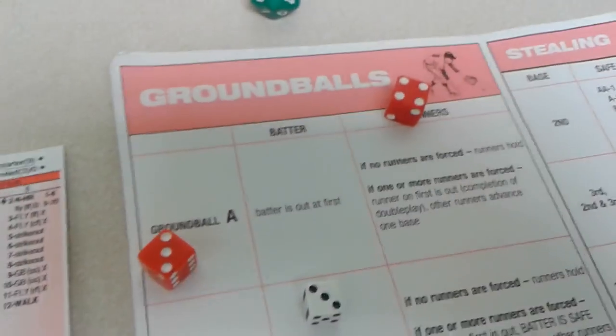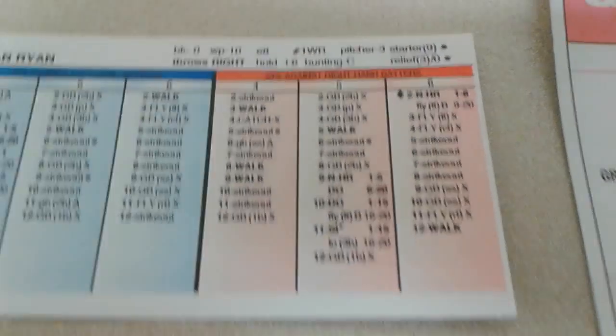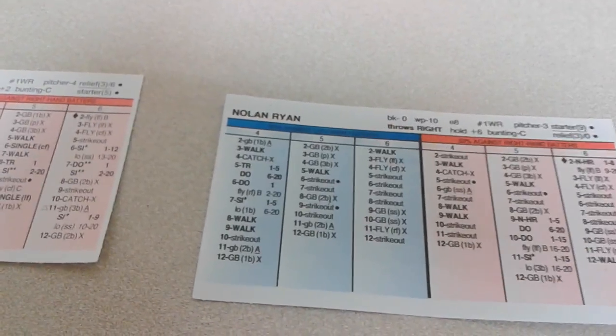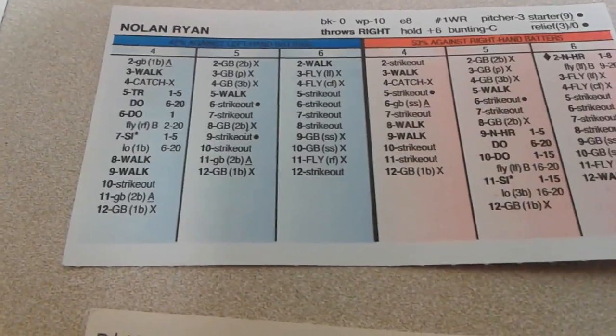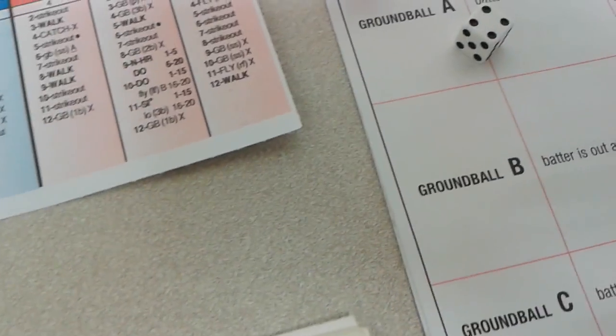Barry Bonds — runners at the corners, one out. A 3-7 — another walk. Bases are loaded as Nolan Ryan gets his wildness going. Sammy Sosa — 6-8 — a strikeout; three strikeouts in a row for Sosa, he's also got the hat trick. Canseco — bases loaded, two outs — a 4-5 — a strikeout. Ryan hasn't reached his point of weakness so the strikeout stands. Inning over. But the not-so-Hall of Famers tack on a run. We go to the bottom of the eighth: not-so-Hall of Famers 7, Hall of Famers 4.